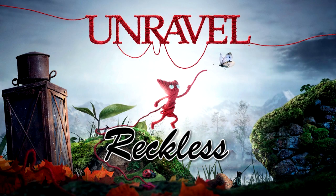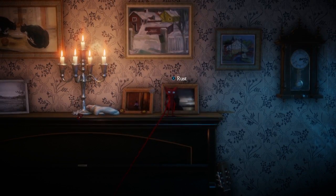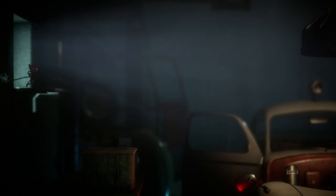Hey everyone, Tristan here with an Unravel Achievement Guide. Today we're going for Reckless. It's on the level Russ, and it's to find the secret in the engine room.